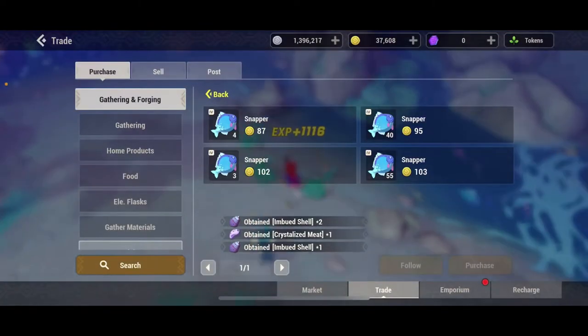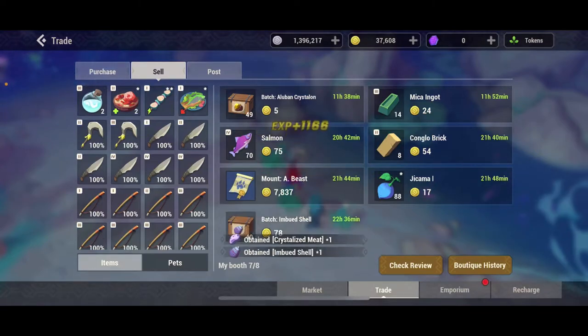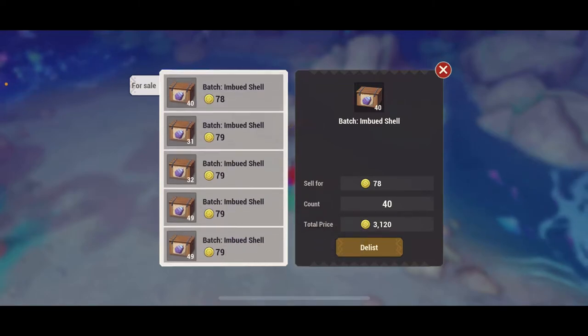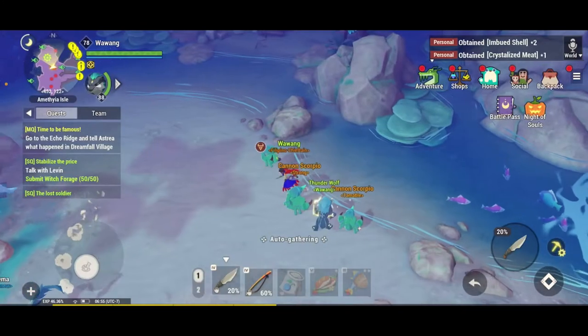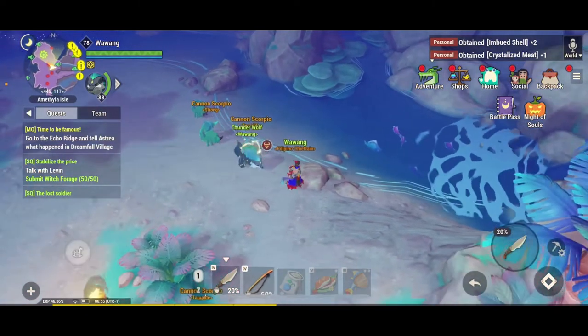With this shell you can get 78 gold per 20 shells. The next thing you want to do is fish over here.